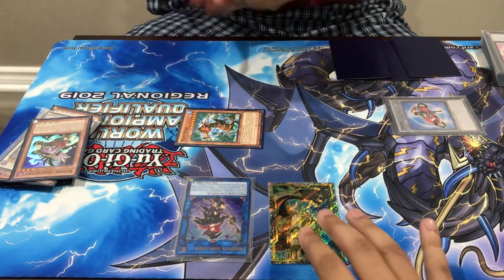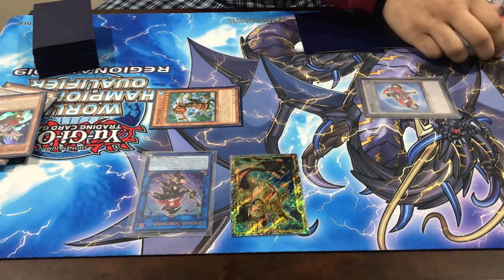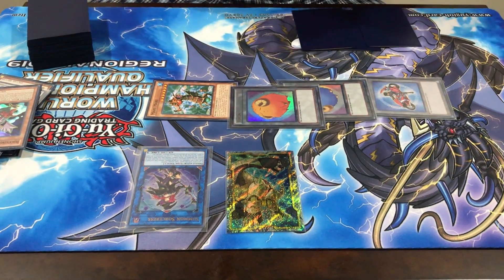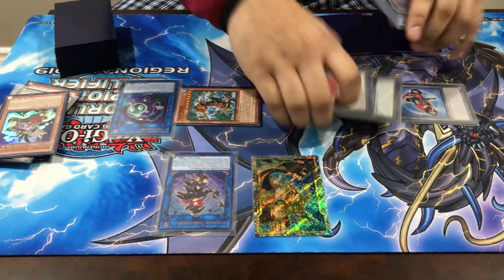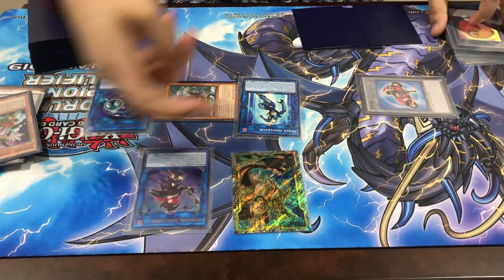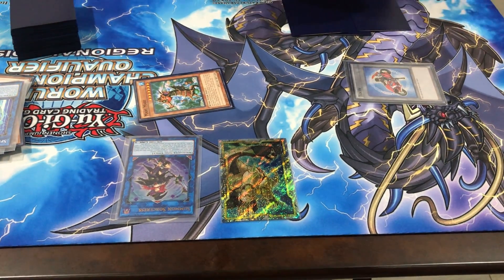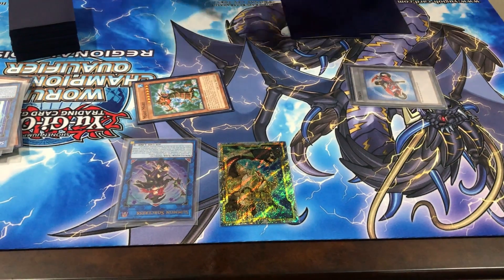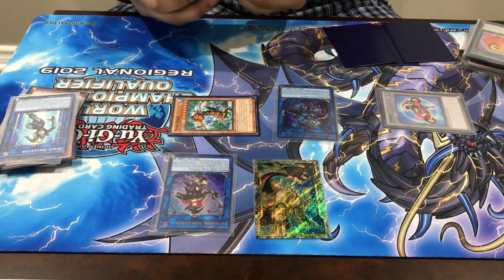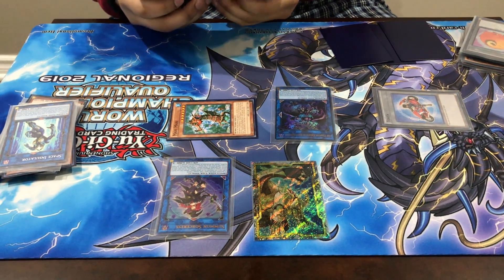Now you grab Miramir right here — zones don't matter. From here you use Miramir's effect three times to bring out three tokens. Then you link one token away into Link Repro and two away into Space Insulator. At this point you're not linking Summon Sorceress away at all — you're gonna link these two away into Rusty, because you have a Link 2 and a Link 1 that are both Dark. This is very important.